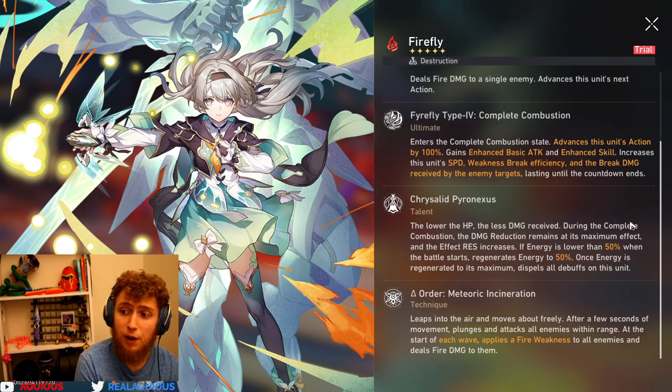If she's below 50% energy before she enters a battle, she'll just go to 50% no matter what. And when she is in her ultimate and has low HP, she takes less damage. When she's in her ultimate, she reduces the maximum amount of damage taken, so she just takes a lot less damage in general. That's ridiculous.